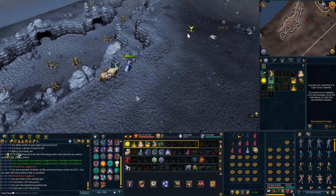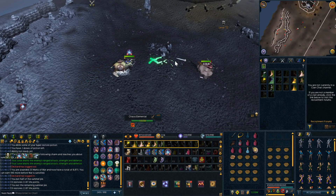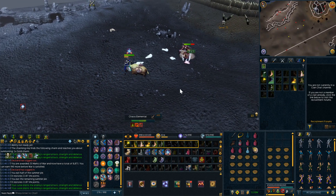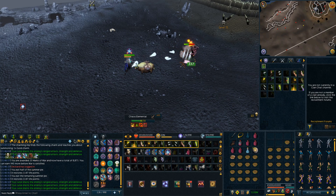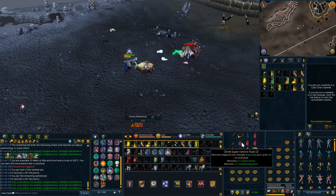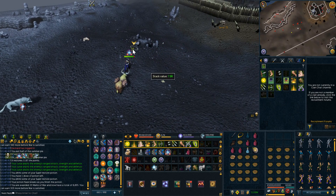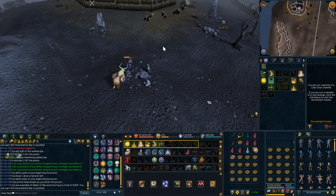In terms of difficulty, the Chaos Elemental is pretty easy to kill. With only 17,000 life points, you should be able to kill it in a matter of 5 to 10 seconds. This means the Chaos Elemental pet is one of the fastest boss pets to get. The real danger, however, is that it's located in level 50 plus wilderness, which means it's going to be very hard to escape if you're found by PKers.